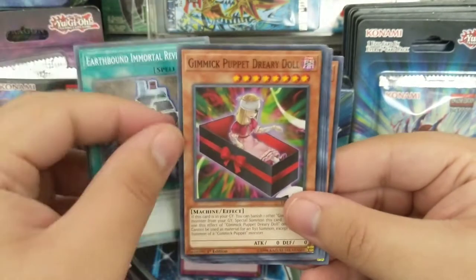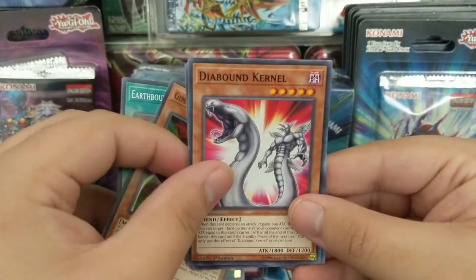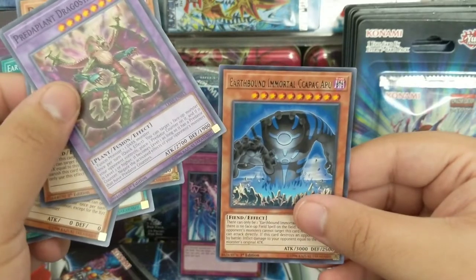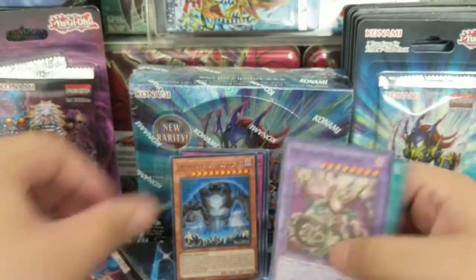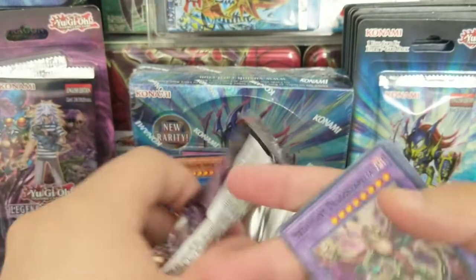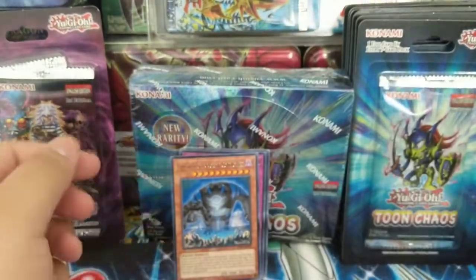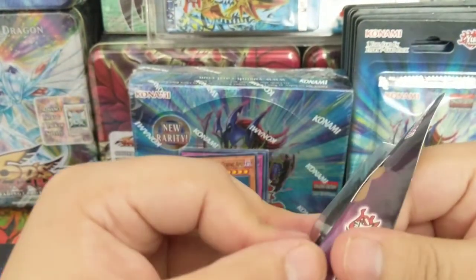Earthbound Immortal Revival, Gimmick Puppet Dreary Doll, Diabound Kernel, Predaplant, Earthbound Immortal — I always butcher that one, but you guys know which one it is. Man, I think I might come up short-handed with any holos. It's a shame — I was hoping for one.